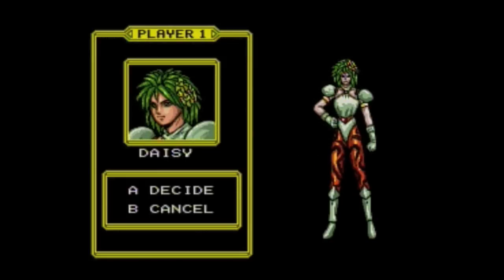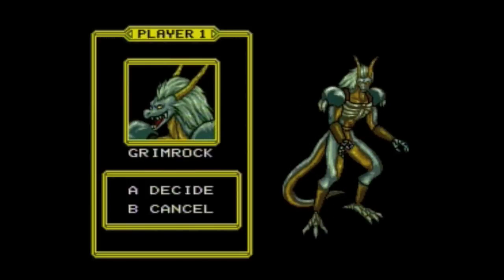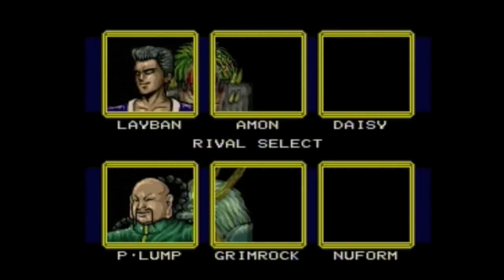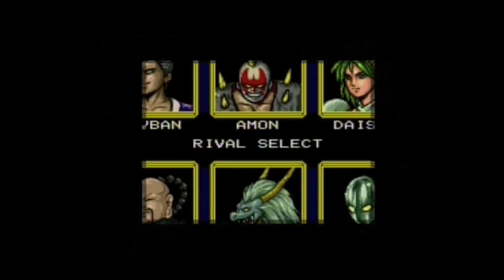They start off fairly normal until you get to Pilum, Grimlock — or whatever that is. Upon selecting one of the warriors, you're then told to select your rival, and the fight will begin.